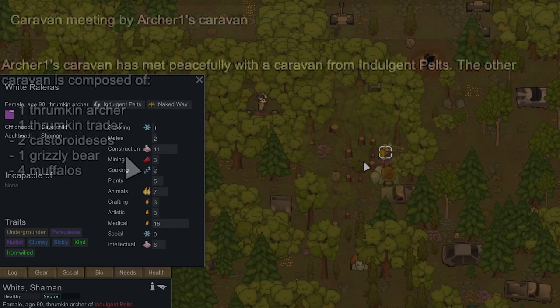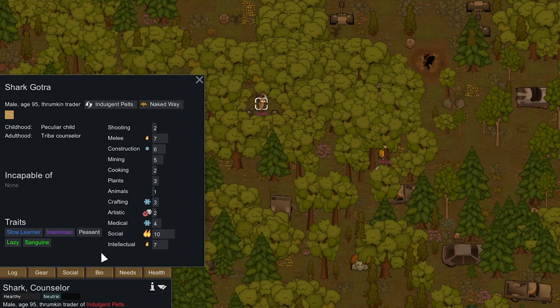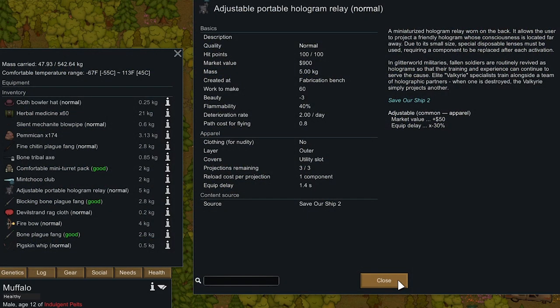So they have two thrumkins. Thrumkins have good base stats so it would be good to pick one up, but this guy sucks and this person also is not a caster. There's a portable hologram relay — it allows a user to project a friendly hologram whose conscience is located far away. Fallen soldiers are routinely revived as holograms so their training can serve the cause. Interesting.